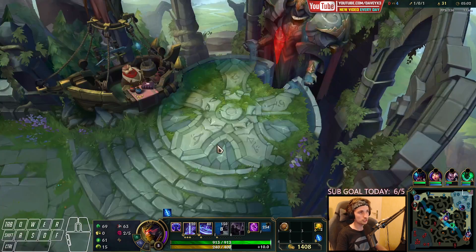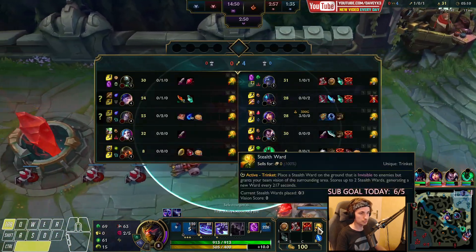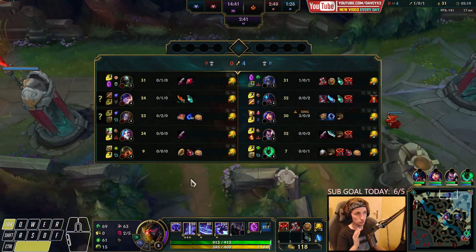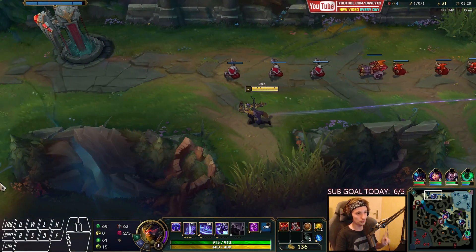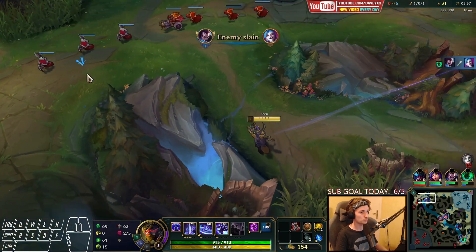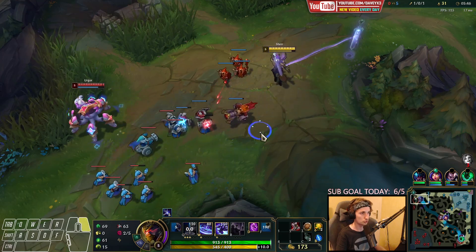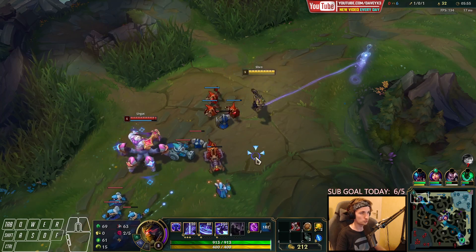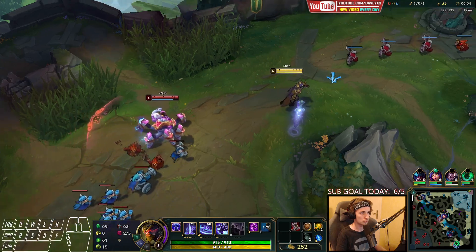Now we go back to base. Typically the first item I always recommend, especially against Urgot, is going to be Steel Caps. Always rush boots when you play against these specific matchups. Also, when you play top lane with Shen, you want to play with Ignite in 95% of matchups. If you play against something like Urgot — a matchup that is extremely difficult for you — that's when I would recommend Teleport instead. Ignite gives Shen kill pressure, but if you can't really use it effectively, go for TP. That's typically how you want to think about it.